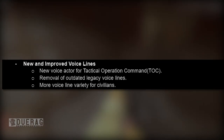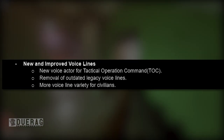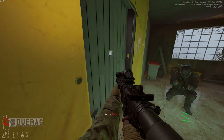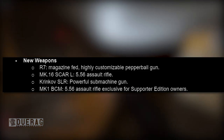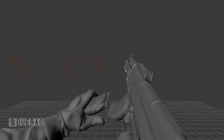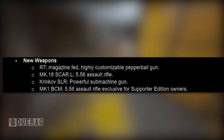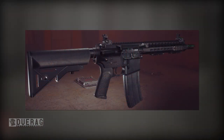Next thing is new and improved voice lines — new voice actor for Tactical Operations Command, removal of outdated legacy voice lines, and more voice line variety for civilians. I really hated those old voice lines, especially for civilians — like 'Oh nice tattoos, my mom is a Mexican maid' — what? New weapons include: the R7 mag-fed highly customizable pepper gun, the Mk16 SCAR-L 5.56 assault rifle — my baby SCAR is coming back — and the Krinkov SLR, a powerful submachine gun which I believe is another AK variant.